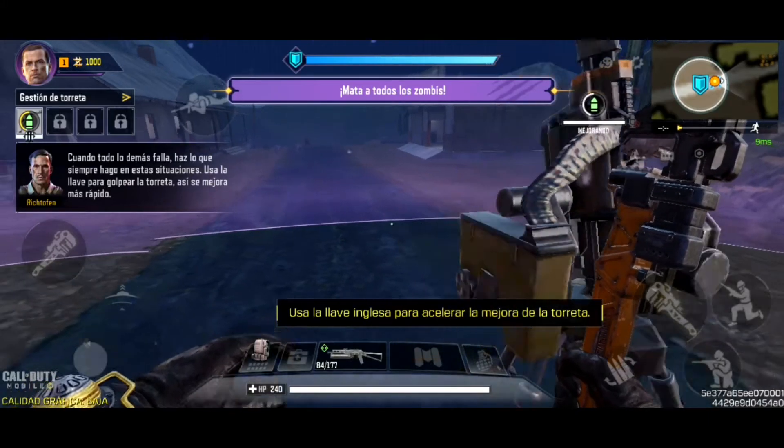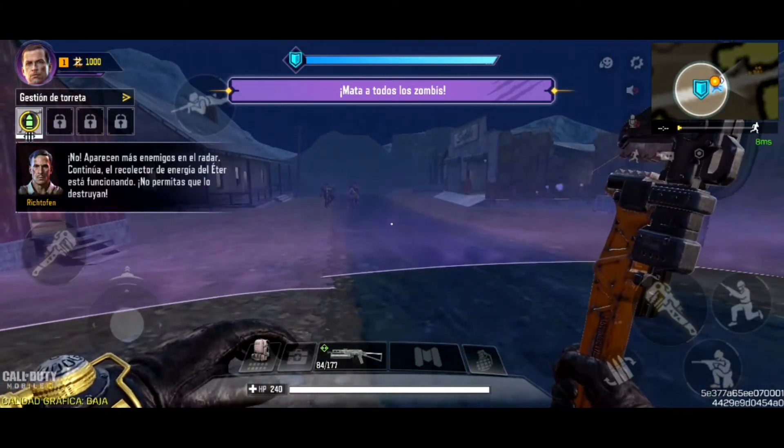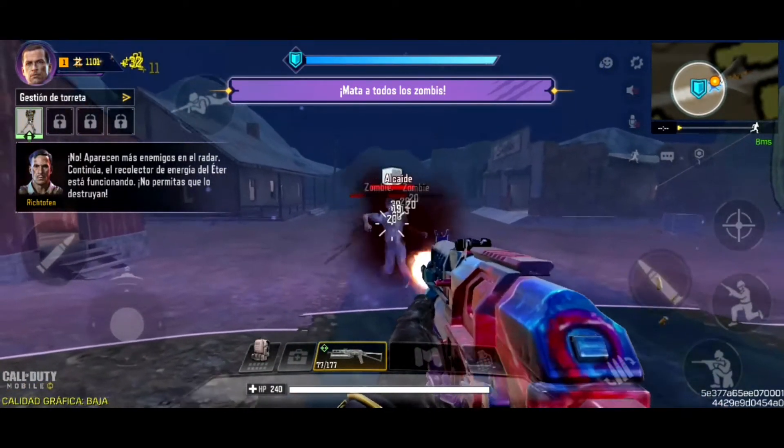When all else fails, do what I often do in these situations — use nine. More enemies are appearing on the radar, keep going. The ether energy collector is working now, keep it from being destroyed.